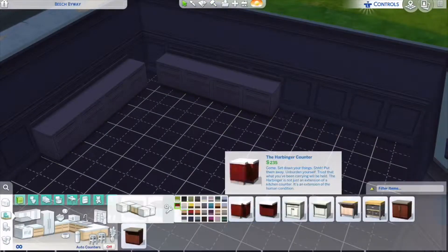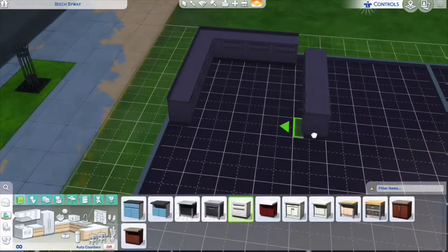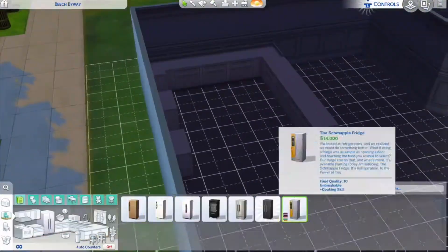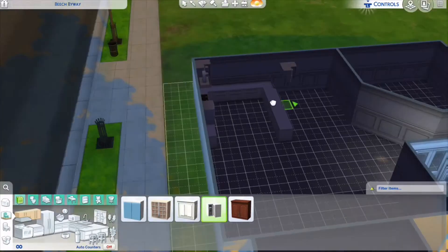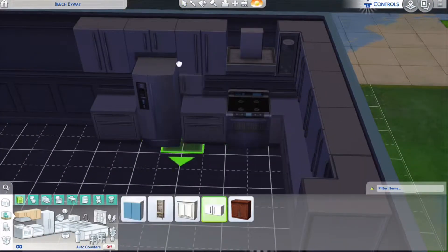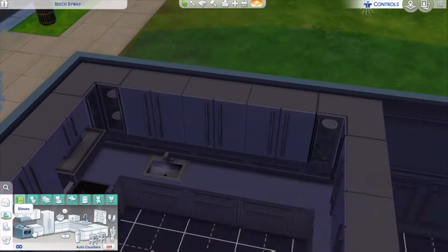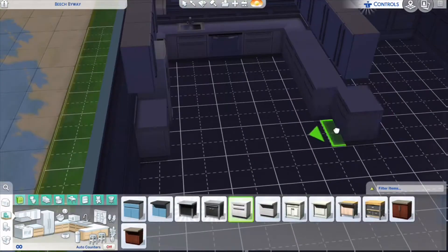Now I'm making the kitchen. The kitchen is okay — not the best, not the worst. I'm adding unbreakable items because I don't really want anything to break while I'm building this. I don't think I actually added a microwave.